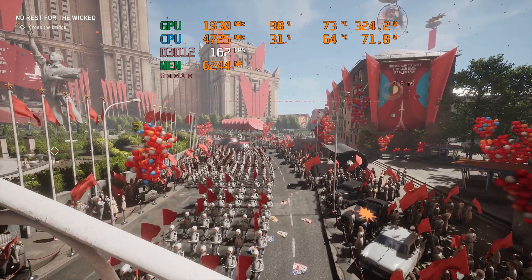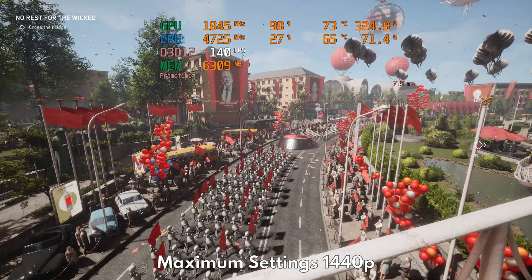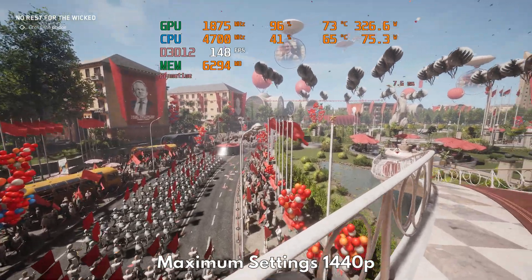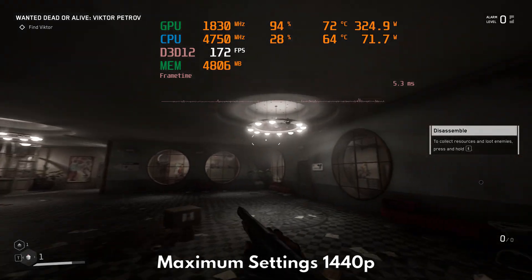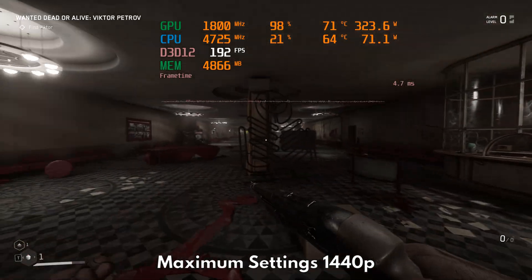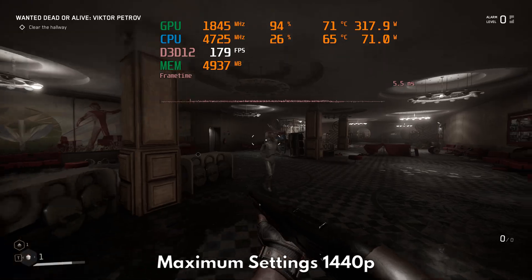Just look at the performance relative to the quality and scale of the visuals on screen. Even at max settings, the frame rates I'm getting are exceptionally high and, more importantly, the performance is free of the usual stutters we're used to seeing in current PC titles. When you move indoors especially, choosing the maximum preset is just a no-brainer. The game's performance is skyrocketing even at maximum settings, so sacrificing visuals to optimize even further is no longer needed.